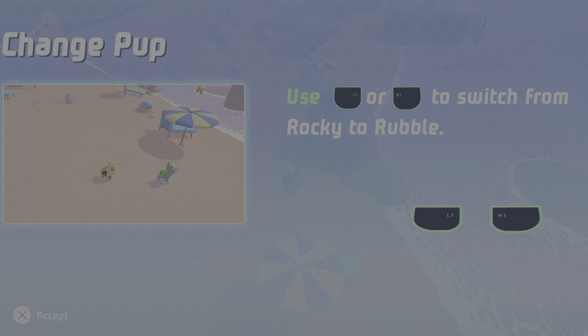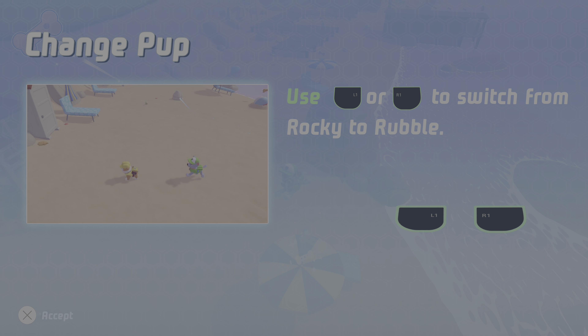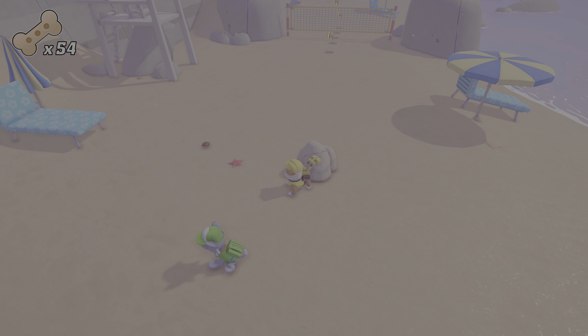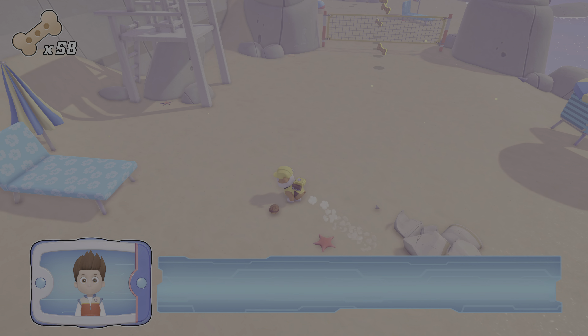Use the R1 button or L1 button to switch from Rocky to Rubble. Great!